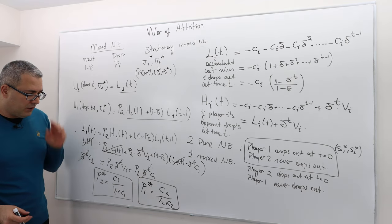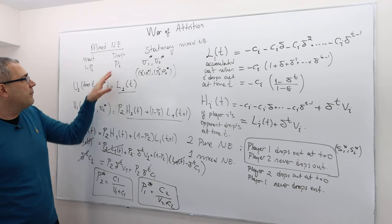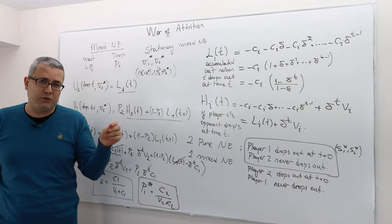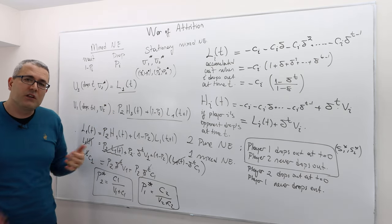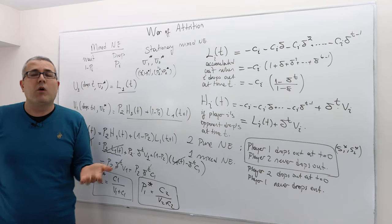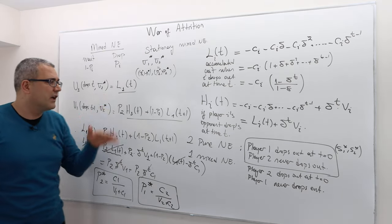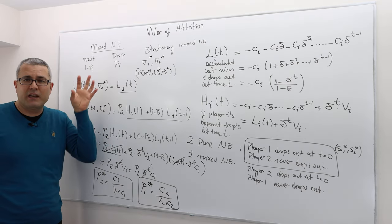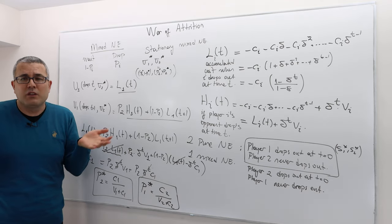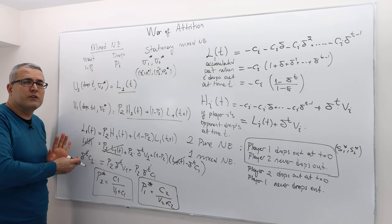Let's make some observations. Assume that c1 and c2 are very small. Then both p1 star and p2 star will be very close to zero. In equilibrium, players will drop each period with a very small probability and with probability close to one they will keep waiting or fighting. So with very high probability, this game will continue for a very long period of time. The probability that the game continues forever approaches zero, because multiplying 1 minus pi together infinitely many times converges to zero — but the game will still last a very long time with high probability.